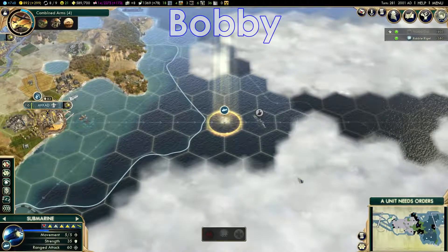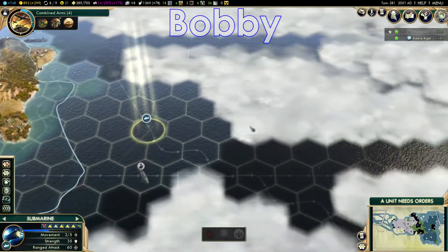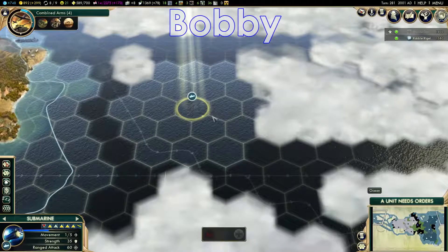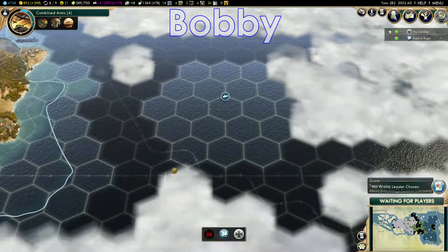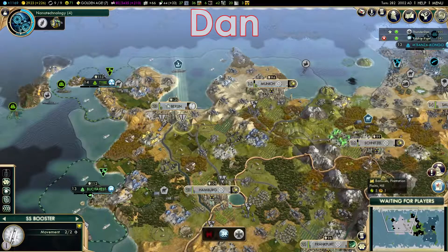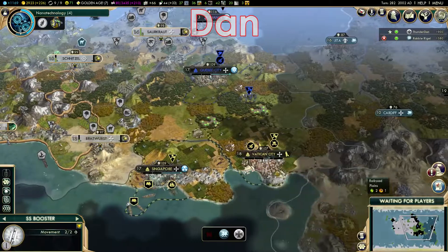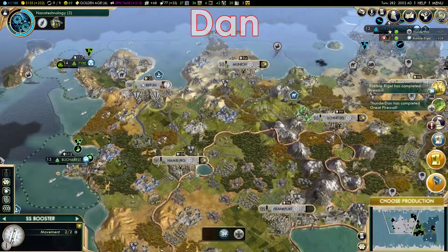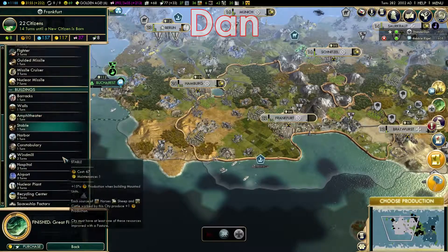Let's see here. No world leader was chosen — what a sham. Thank God the real United Nations doesn't act like this. We need to choose a new world leader. What the hell happened? I can adopt a free policy? I completed something. So we'll go over here to ideology.